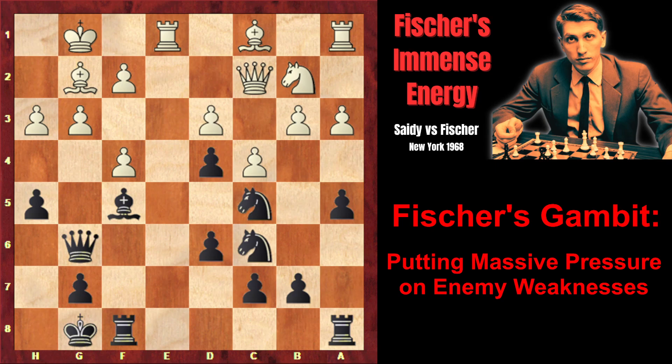Knight c5, bishop f1. So what to do now? Black attacked the pawn on d3 three times and white defends it three times, while white is currently a pawn up. How to increase the pressure? Fischer found a great solution. Find the second weakness white has in his position besides d3, and find a very original way how Fischer attacked that weakness.